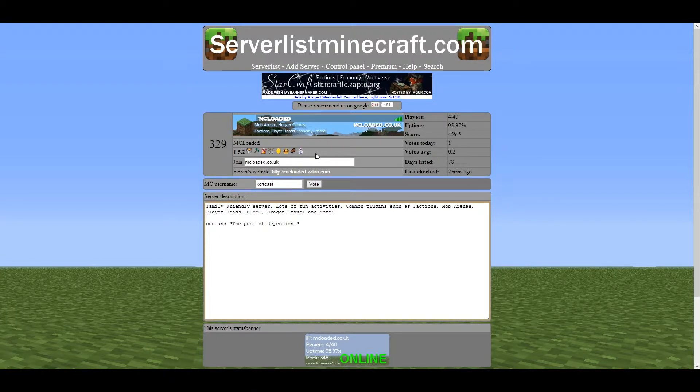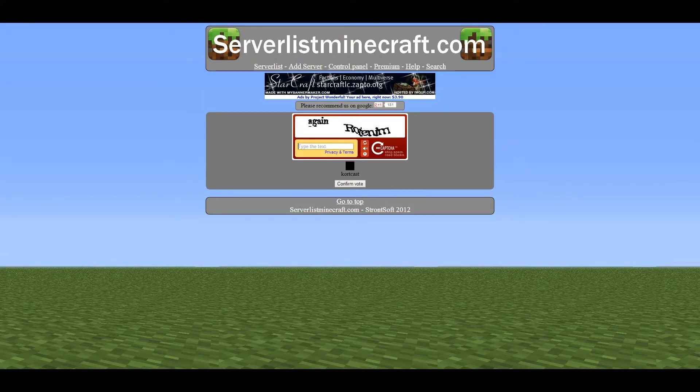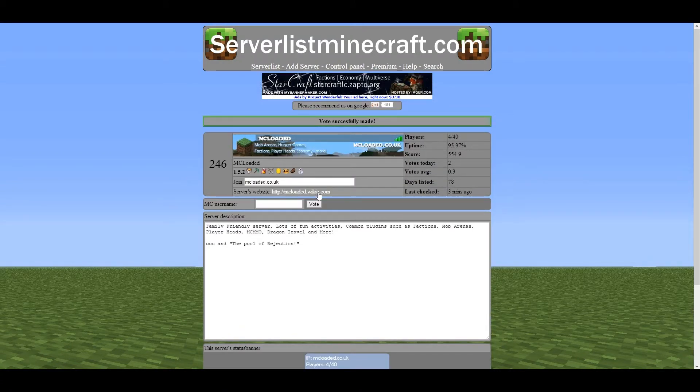Sometimes you have to type in these CAPTCHA things where you have to type in some words. Just look at the screen, and once you've fulfilled everything it needs, then click on the vote button. I've got a CAPTCHA here which checks that I'm not a robot, so I'll put in what it says — R-O-T-E-N-I-M — and confirm. My vote has been successfully done.